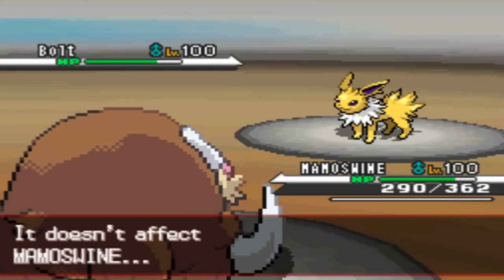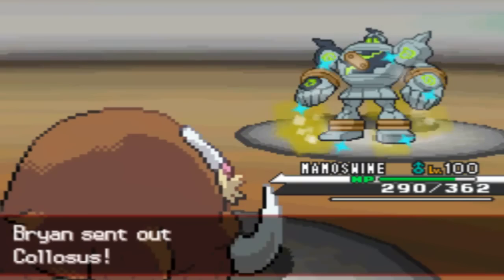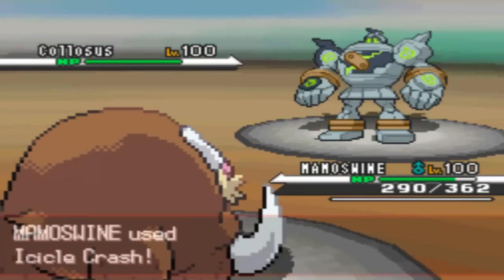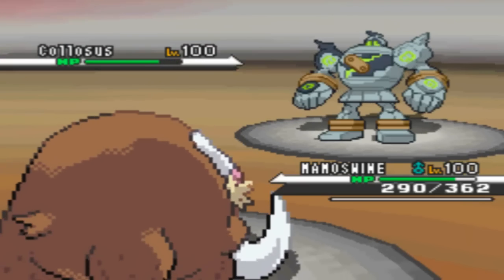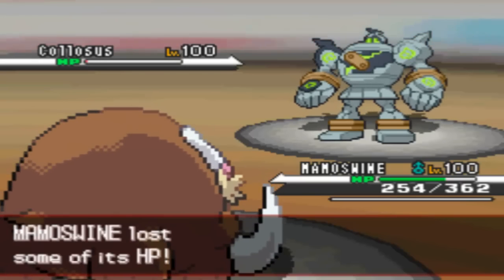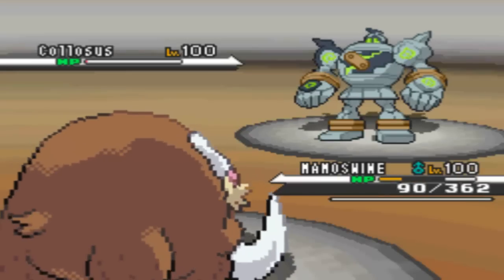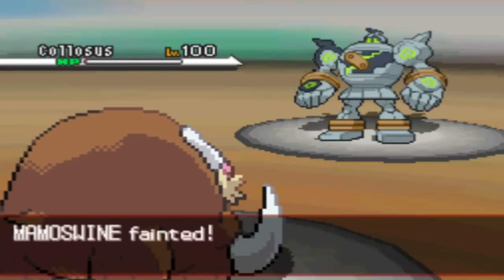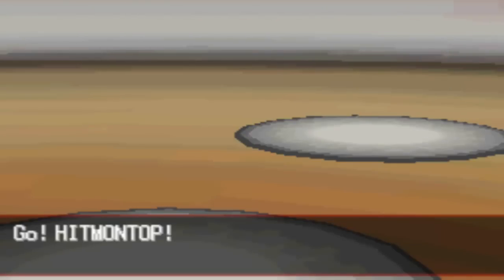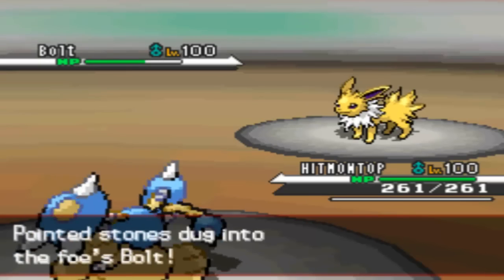I'm going to take this opportunity with my Mamoswine to just get out my Stealth Rocks since the spinner is dead. He's going to go into his Golurk, which I find kind of weird — I'm like, you know I have ice attacks, right? I'm going to go for Icicle Crash. I think it's going to kill, or maybe flinch — he's going to live with 16 HP if I remember correctly. He's going to hit me with Earthquake and kill me, then take himself out with Life Orb recoil, which kind of sucks because now I don't have my electric immunity that I needed to pair with my Milotic.